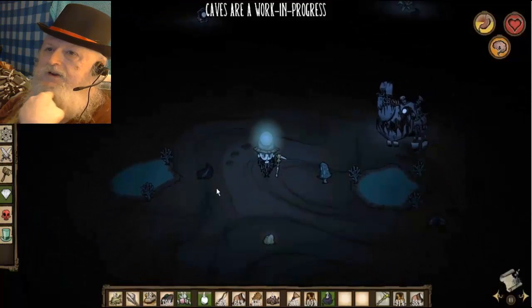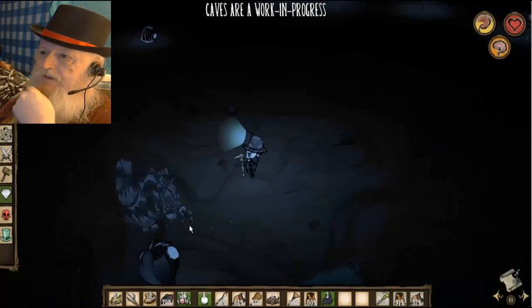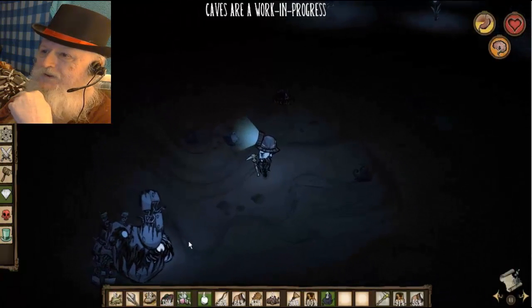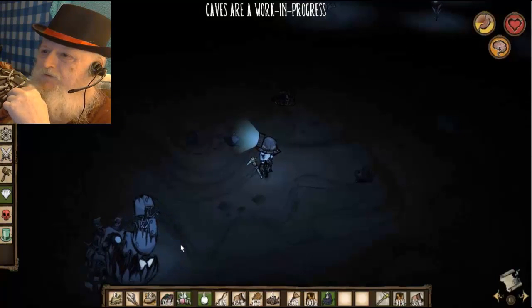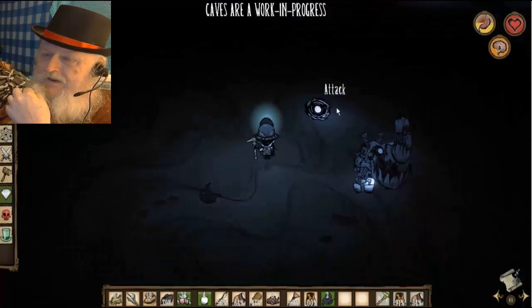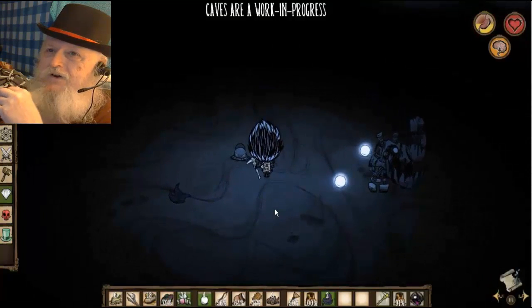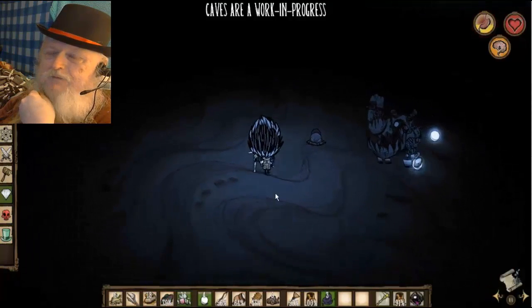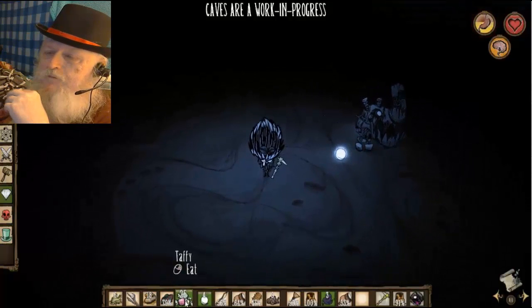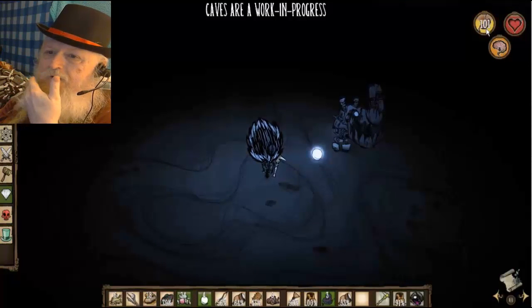This is me trying to get the Rook to attack a Slurper. As you can see, the Rook needs a less agile opponent. There he attacked him - you just didn't see the attack because it was instantaneous. You'll see my hunger going down. They bumped up Slurpers so they eat more than before - I think they're draining your hunger belt, but I don't know.